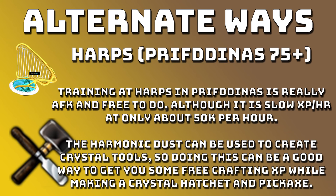The second alternate way is Harps in Prifddinas. Harps are really really AFK — you literally just click the Harps and wait until it's 50% out of tune, then tune it up. You get a little bit of Construction XP alongside your Craft XP and just AFK again. It's free to do and slow XP at around 50 to 60k XP an hour.